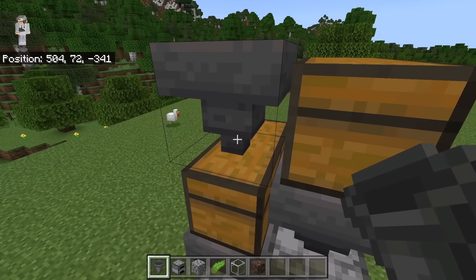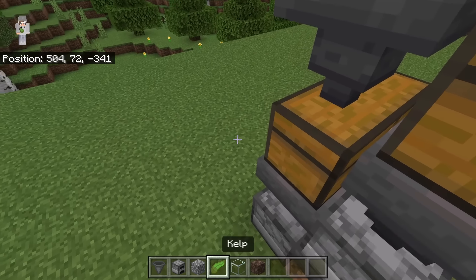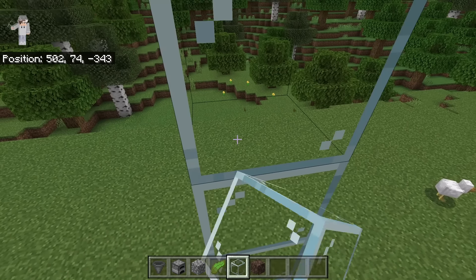Crouch down and place 2 chests over here — charcoal will be stored in that chest. Now crouch down and place a hopper over here. The nozzle of that hopper should be facing that chest. Now place 6 glass blocks over here.